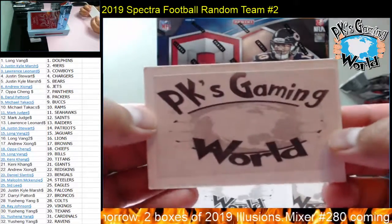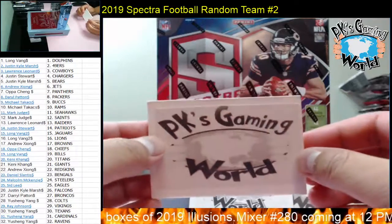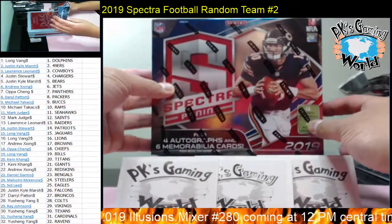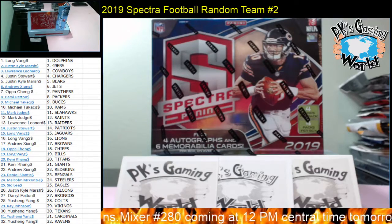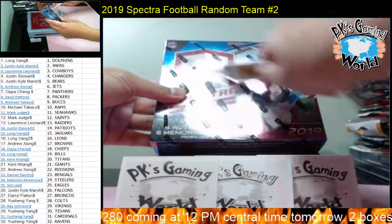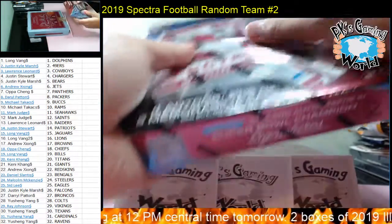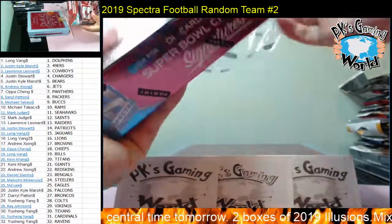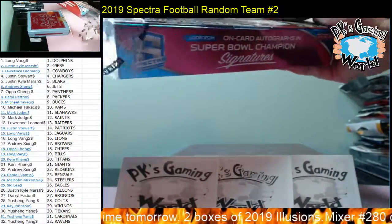Welcome to PK's Gaming World. Today we're doing a 2019 Spectra Football random team one box break, number two. Good luck everybody — let's pull some big hits. There are four packs per box, four cards per pack, so that's four autographs and six relics — ten hits total. You might get a hot box with six autographs and four relics. Let's hope that happens.